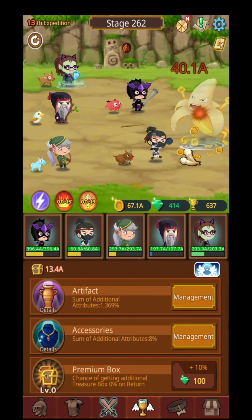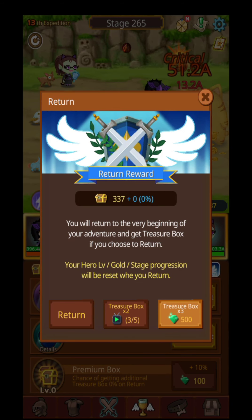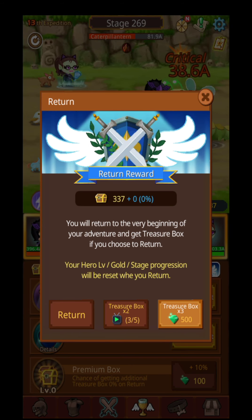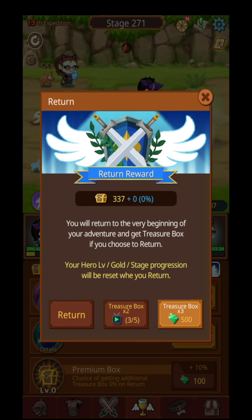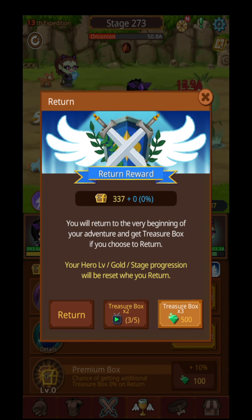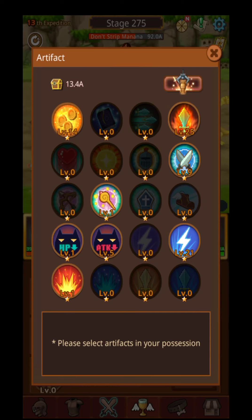Over here, where you can see the cup with the wings, is where you're going to return from stage one. You can watch up to five ads a day — so every 24 hours — in order to get double your treasure boxes. With those treasure boxes you will be able to buy artifacts.